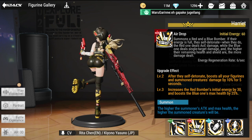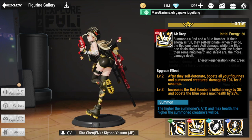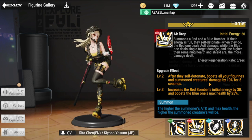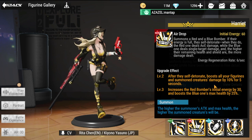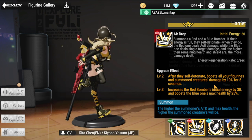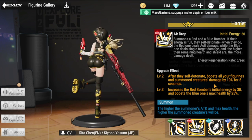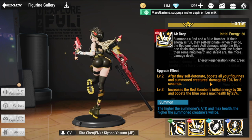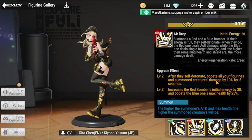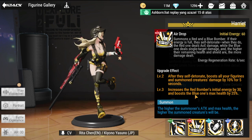Take note that you need to give the bombers more health and also a shield for them to deal more damage. At upgrade level one, when they self-detonate, it boosts all your figures and summon creatures' damage by 10% for five seconds. At level three, it increases the red bomber's initial energy by 30 and boosts the blue one's max health by 25%.